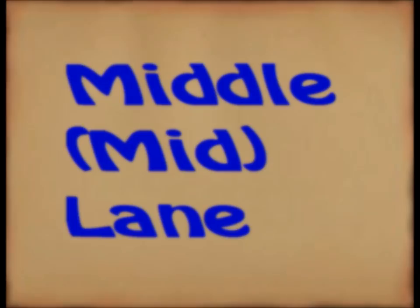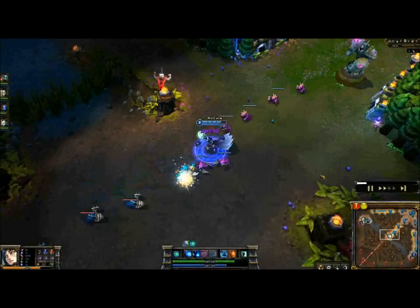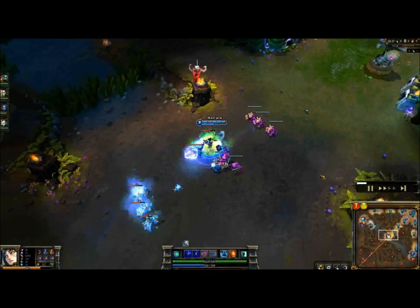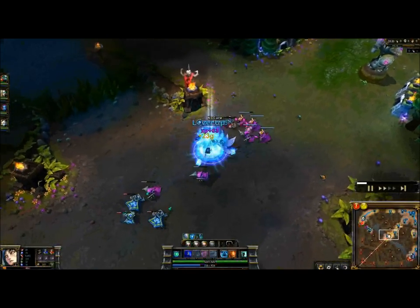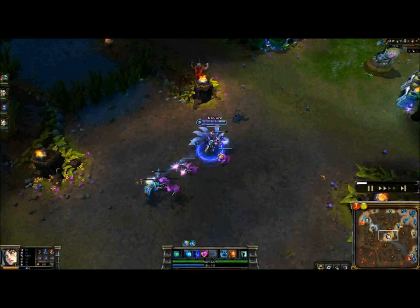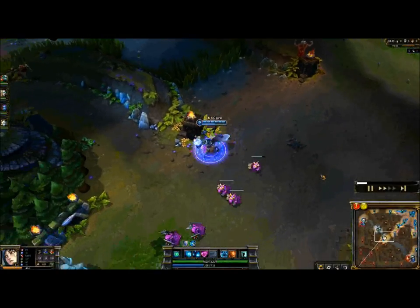Mid lane is usually taken by an AP character with high burst and good harass, such as Ahri, Veigar, Xerath, or Ziggs. In this lane, you must take great care to get as many last hits as possible, because this lane receives the most gold and XP compared to the other lanes, allowing the AP character to hit level 6 as fast as possible so they deal enormous amounts of damage during early team fights.